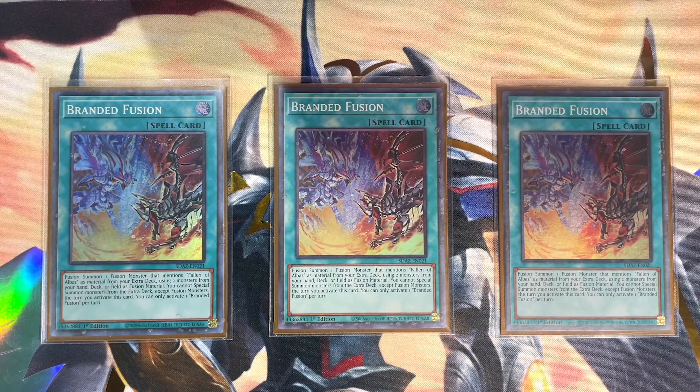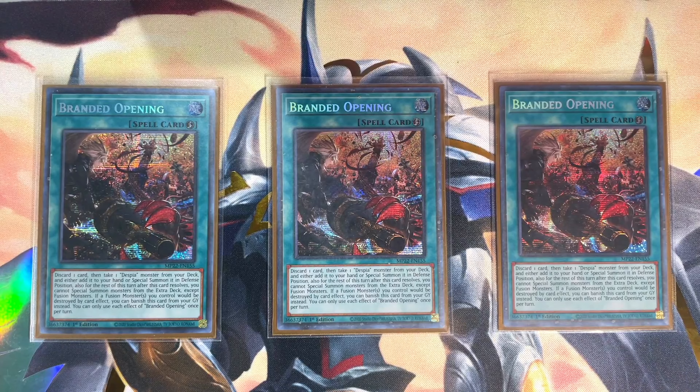Three copies of Branded Fusion — this is hands down one of the most broken fusion spells ever printed, and it's the reason the format is starting to favor Ash Blossom. But this deck is not the same deck that was terrorizing pre-Power of the Elements — this is an entirely different beast. Branded Fusion has a dizzying array of combo potential and demands a lot of attention. It's always best to force as much interruption as you can before you activate this card. Three copies of Branded Opening gives you access to cards like Aluber, which then gets you into Branded Fusion.